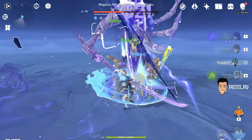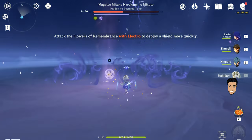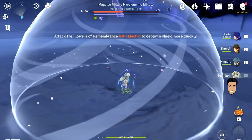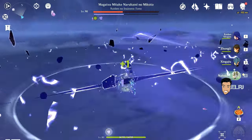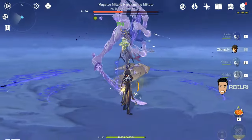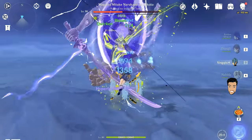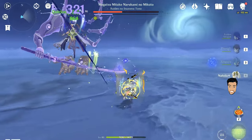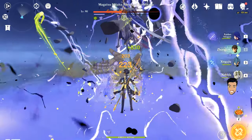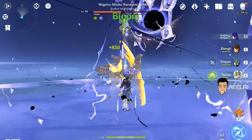Xinqiu and Nahida are both on level 80. Xinqiu's talents are on level 11 because of constellations, but Nahida's talents are on level 8 because she is still at level 80. Raiden's ultimate and elemental skill are on max level 10. I have no constellations besides Xinqiu — Raiden is C0, Zhongli is C0, Nahida is C0 — and Xinqiu is the only character here with C6 constellation.